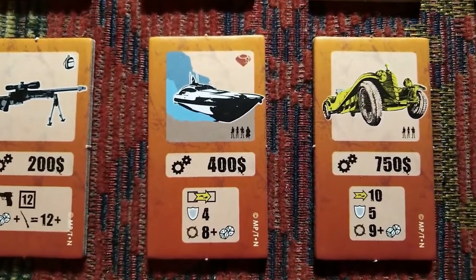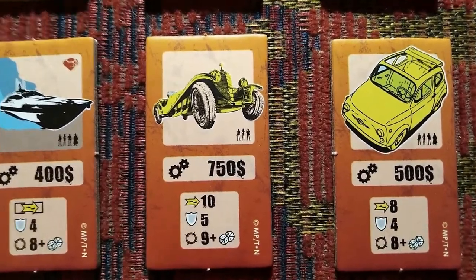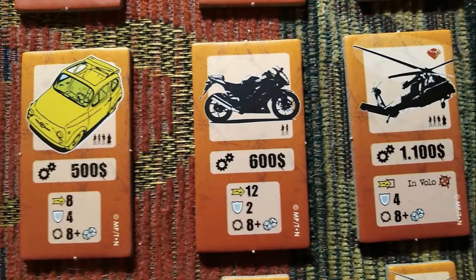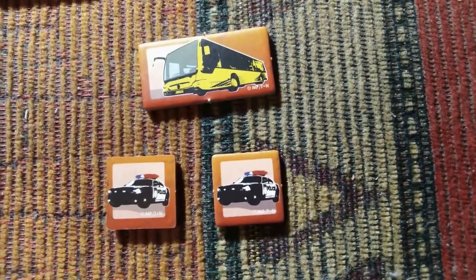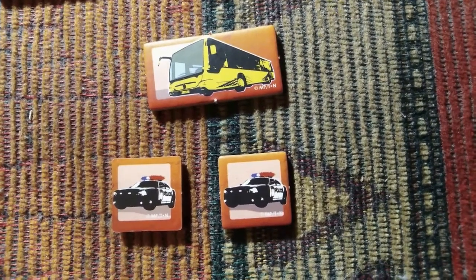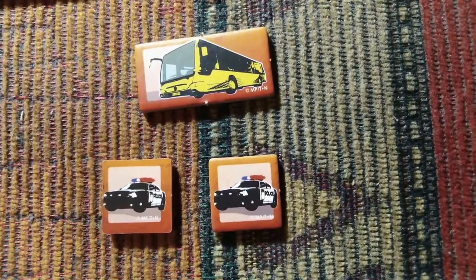The vehicles include a boat, the luxury Alfa Romeo, the fabulous Fiat 500, Fujiko's motorbike, and a helicopter. The game also includes three additional vehicles with their corresponding tokens: two police cars for Zenigata and a transit bus.